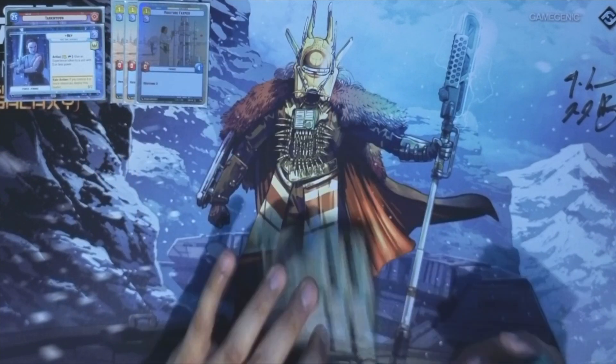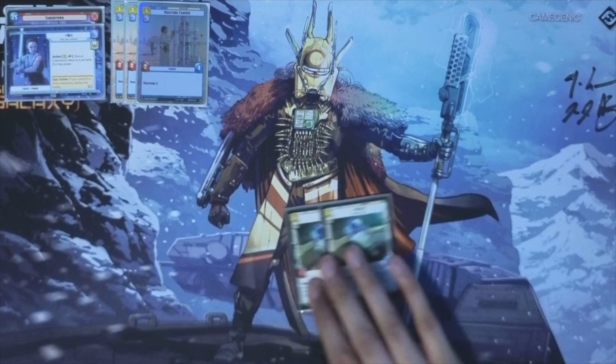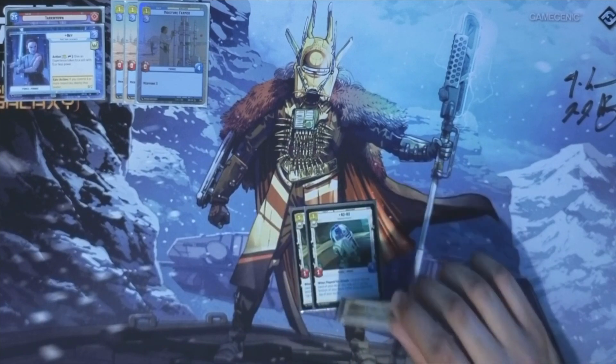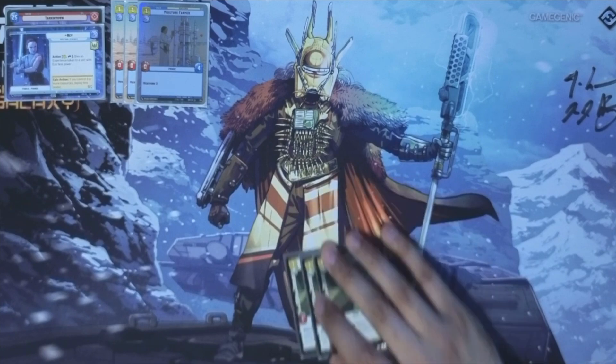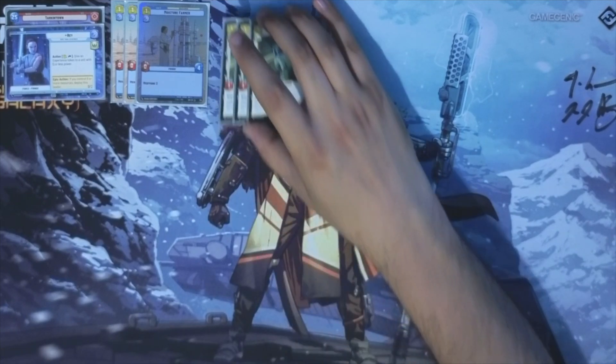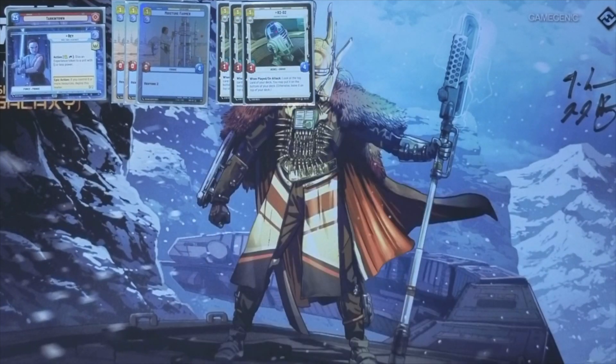Another really strong one drop is R2-D2. So if you get either Moisture Farmer or R2 turn 1, you are a very happy bunny, as these are going to get very big very fast. Moisture Farmer will be a 1-5 on turn 1, R2 will be a 2-5 on turn 1, and you are going to be looking at the top card of your deck and basically just being able to ditch all the cards you don't want. This is a very powerful ability — you shouldn't sleep on it.